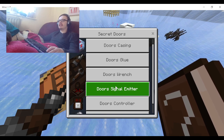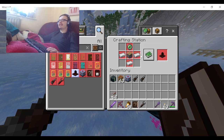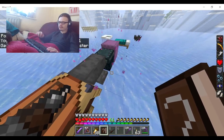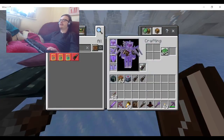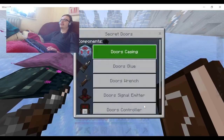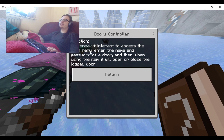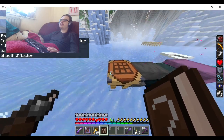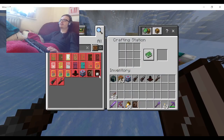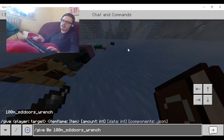So the Signal Emitter is basically just a way to wirelessly open the door. It's an iron ingot, a piston, and four iron ingots to craft. The Doors Controller - use sneak and interact to access the login menu to open a locked door. The Controller recipe is three iron, redstone dust, and an iron ingot. It's a handheld version of the Signal Emitter.